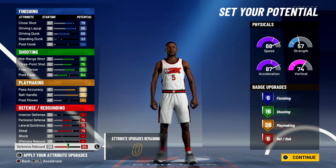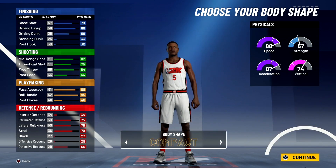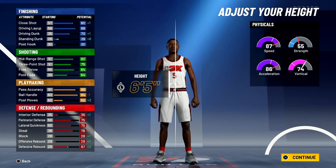You're at 88 speed right now, but you'll be able to speed boost once you get to 86 overall. We're going compact for the body shape, and height is 6'5" — that gives him the D'Angelo Russell shade.